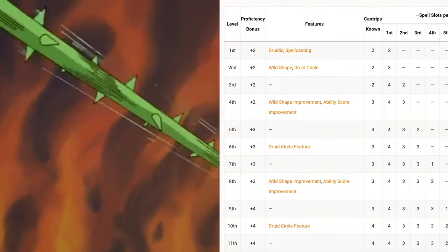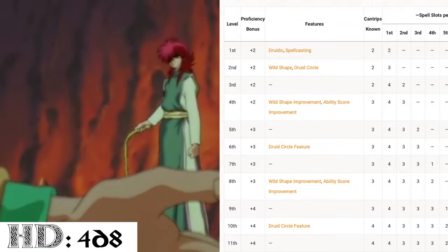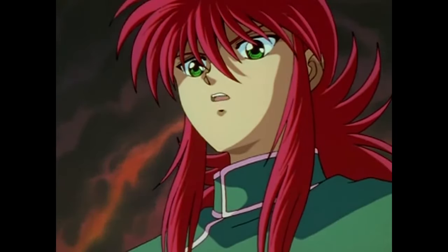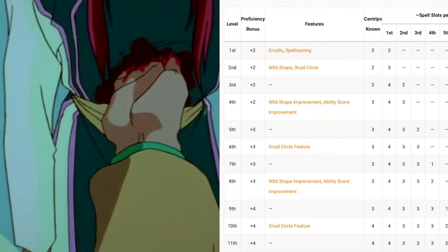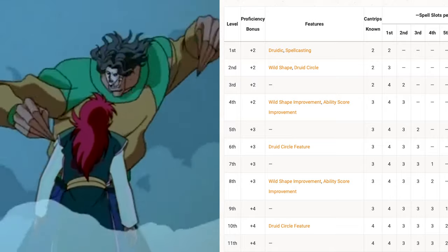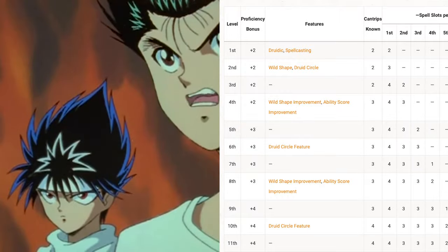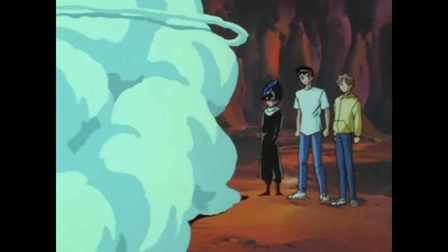At level 4, we take another level in Druid, giving us 4d8 hit dice and a max hit point total of 27. We get an ability score improvement — I went with +2 to Wisdom, making it a score of 18 and a modifier of +4. Our Symbiotic Entity feature now grants 16 temporary hit points when activated. We gain another second level spell slot, leaving us with four first level and three second level spell slots. We also gain another cantrip — I went with Guidance, as Kurama is always there to provide wisdom and encouragement when necessary.